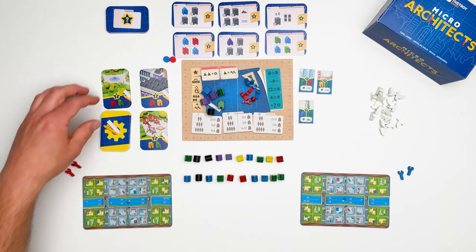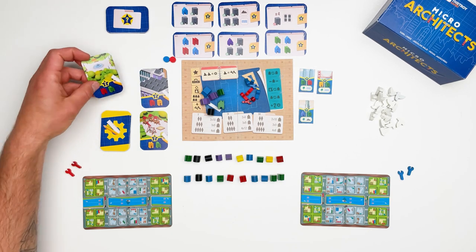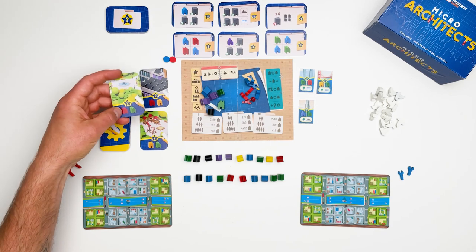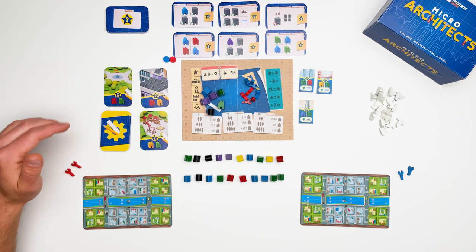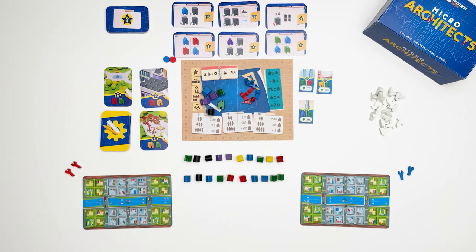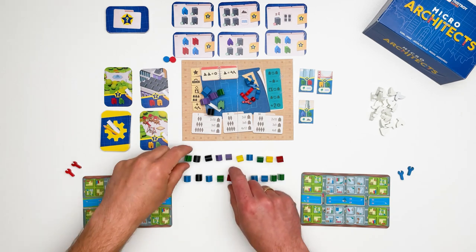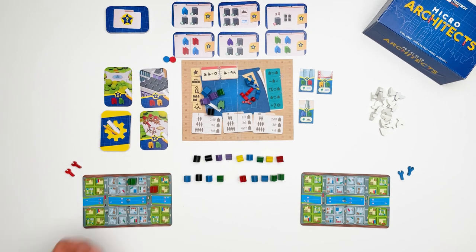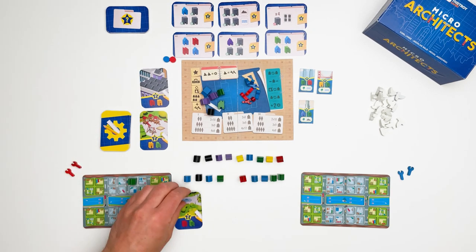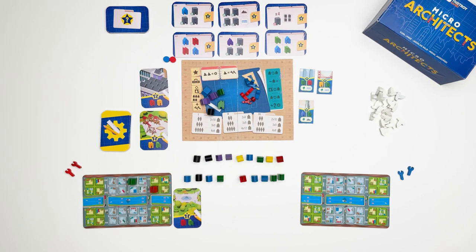The second type of scoring are services. Services score for pairs of buildings in your city. These two buildings don't have to be placed beside each other — you simply count the pairs of these buildings in the whole city. So in this scenario I already have 2 points if I have this service, as I have a green and a red building.